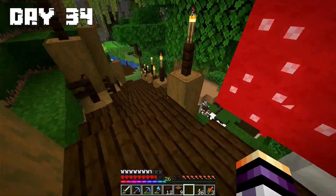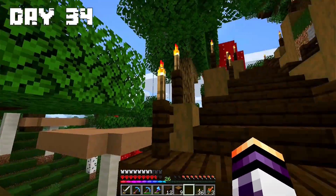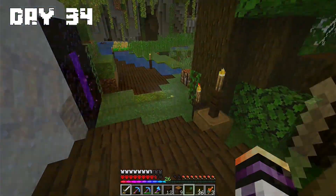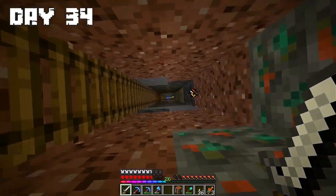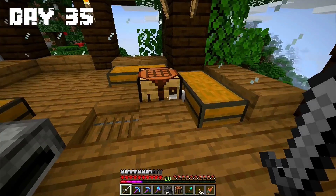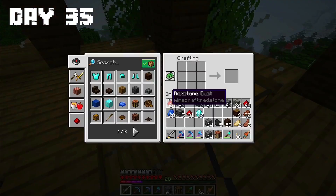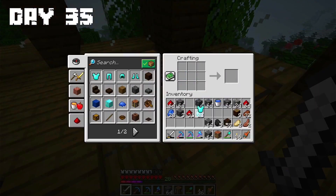Day 34: I added some details and I really like how the road to the tree house looks. Now I want to go mine some diamonds. At the end of the day I mined 13 diamonds. Day 35: Because I have 13 diamonds I want to craft a full diamond armor.